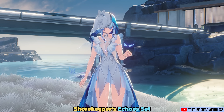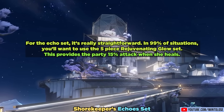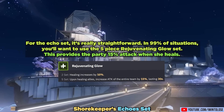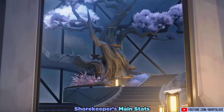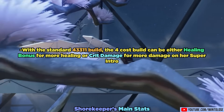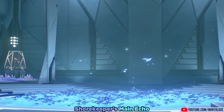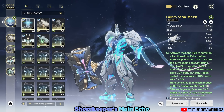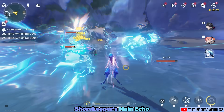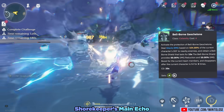Now for Shorekeeper's stats and echoes. For the echo set, in pretty much 99% of situations you'll want to use the 5-piece Rejuvenating Glow set, which provides the party 15% attack when she heals. For main stats, with the standard 4-3-3-1-1 build, the 4-cost can be either healing bonus for more healing or, as I prefer, crit damage for more damage on her super intro. For her main echo, I personally recommend the new 4-cost Fallacy of No Return, as it's an instant cast giving 10% energy recharge to her with 10% attack for the team. The Bell-Born Turtle is a solid option as well.